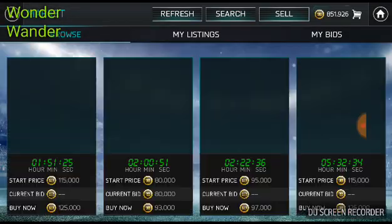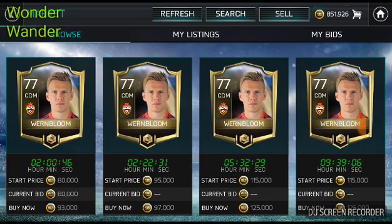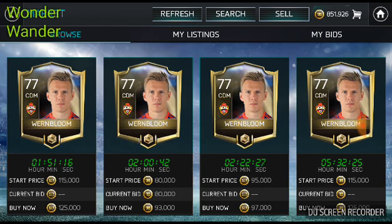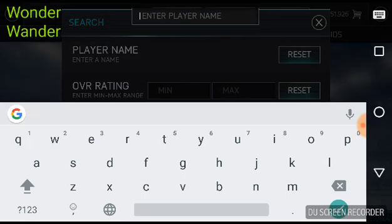The next one would be a central defensive midfielder. I've bought him as well — Van Bloom. The cheapest available right now is around 93k, not too much.